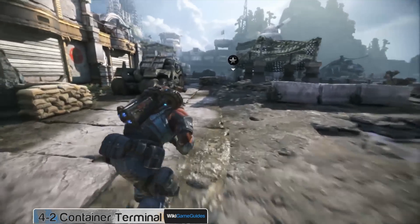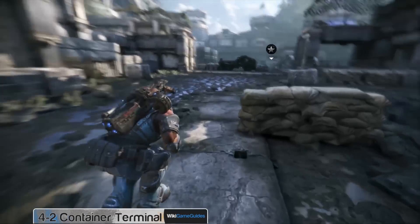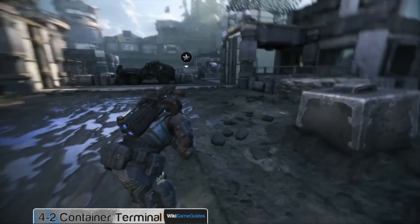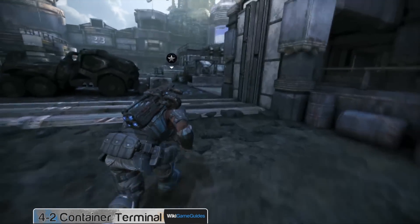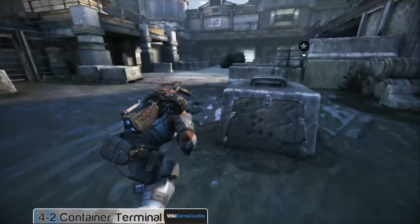After using the walker for a bit and mowing down everybody, just run forward and to the right of the continue spot. You'll see a small set of stairs, an area where there may have been a couple of enemies coming down from.